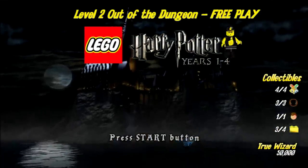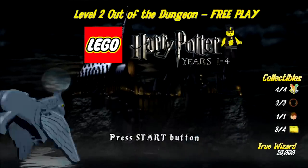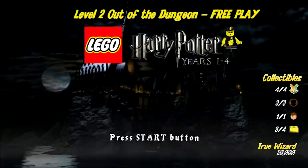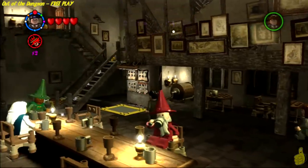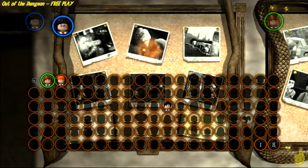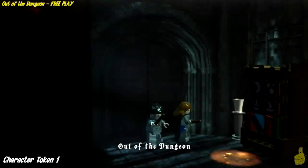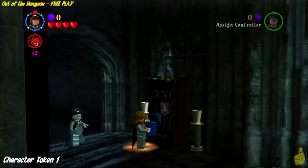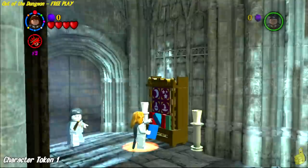As you can see on the right hand side we do grab all of the collectibles except for one of the gold bricks, and that's because we obtained that in the story playthrough. According to our math the true wizard is right around 50k and we'll go ahead and grab it this time. As always we have sped the video up just a little bit. We're going to start off in the Leaky Cauldron and select the 2nd level free play Out of the Dungeon. You might notice we have a 2x stud multiplier on too — very important to have that if you're going to try to get that true wizard status, otherwise it's going to be a lot of grindage.